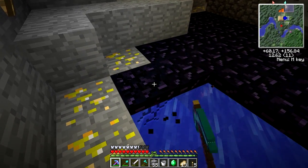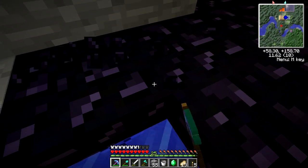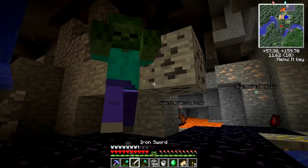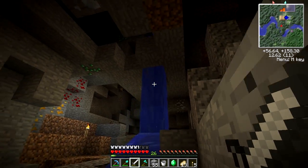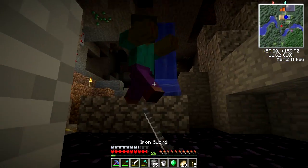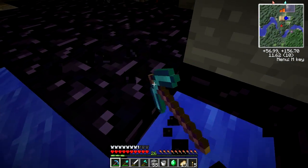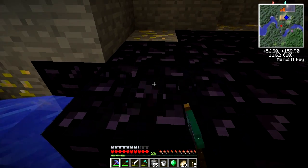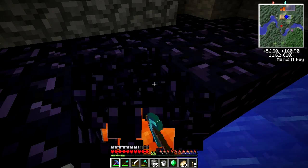We're going to use this diamond pickaxe to get all the obsidian. Actually I found a note — a little post-it note on how to do the enchantment. It tells me exactly what I need, so it's going to be pretty simple. It does work — I can definitely enchant it how I want it to be. It's going to have Fortune, Efficiency, and Unbreaking — all of what I want.